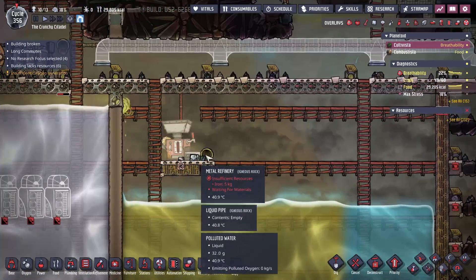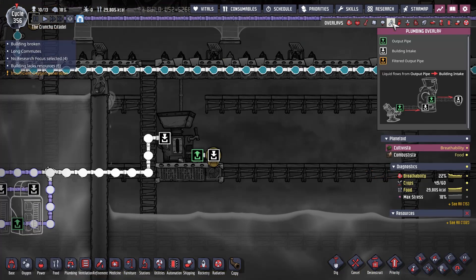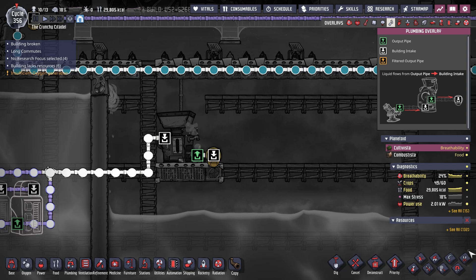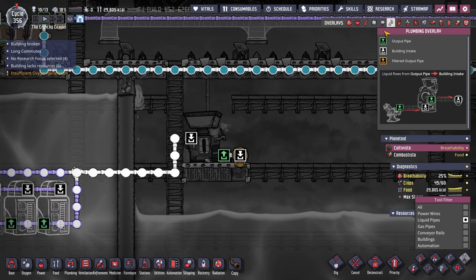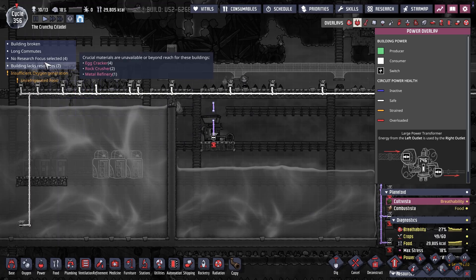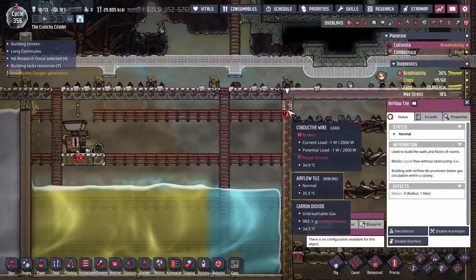Also, in between, I did set up a little bit of a temporary refinery to make some extra steel because we were really struggling there. And so what we're going to do now is we're gonna snip that off and cut it here so we stop breaking things, because we have some broken wires here.